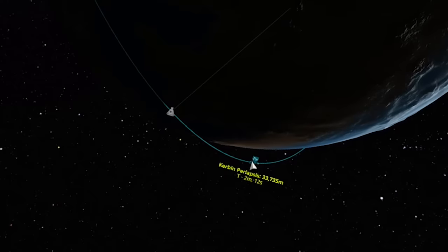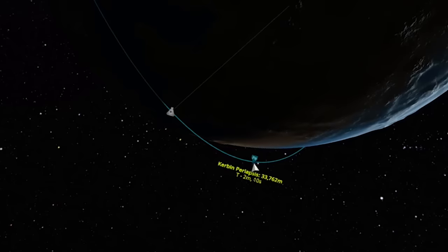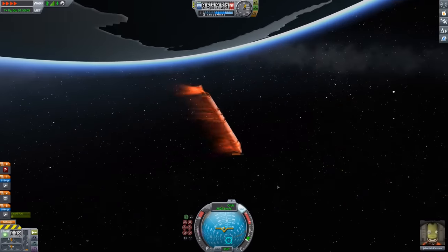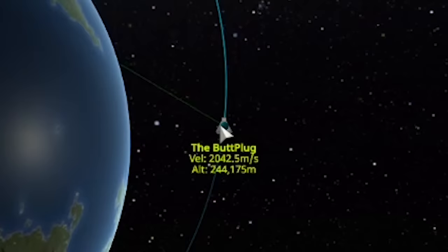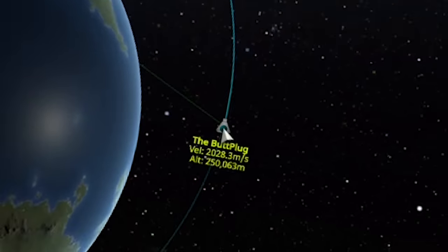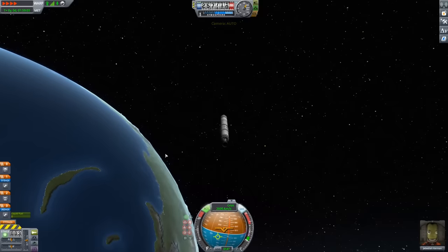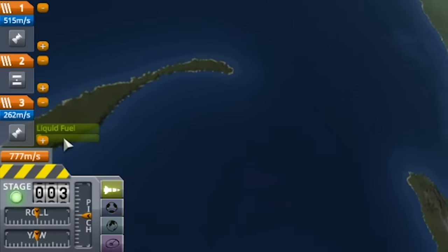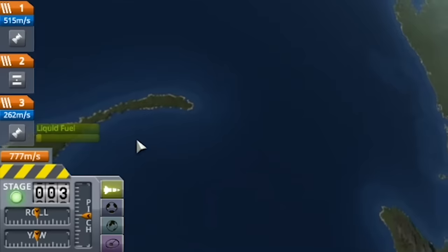33,000 — that's a bit low, isn't it? That was meant to be 70,000. I achieved something in the butt plug. So I'm going to try and get back to Earth now. It is a decaying orbit. I don't think I have enough fuel to get into a non-decaying one.